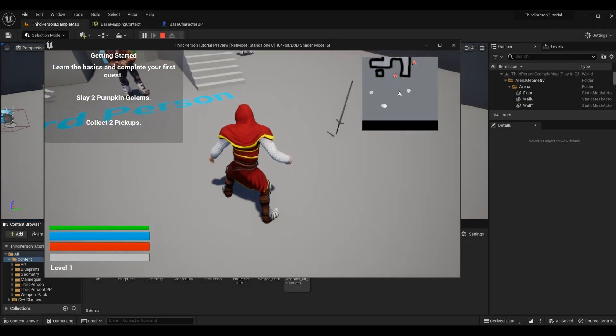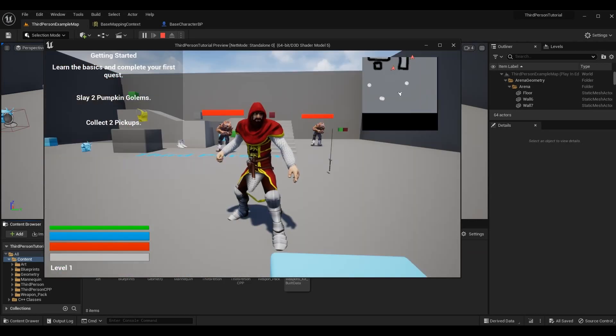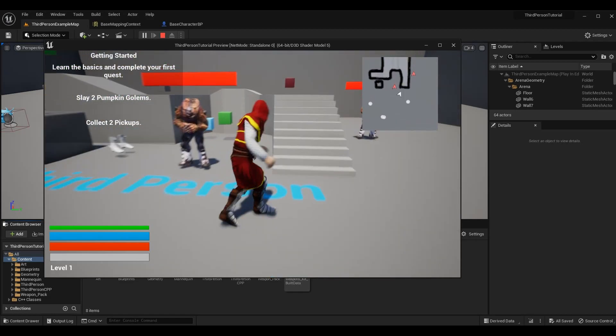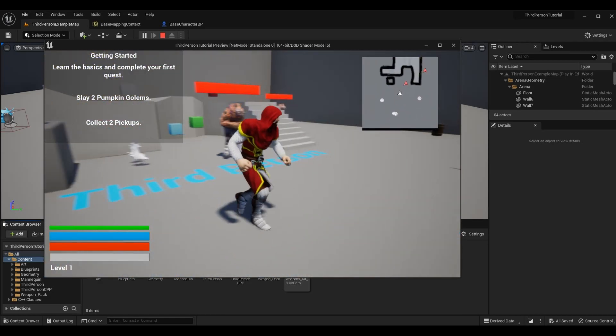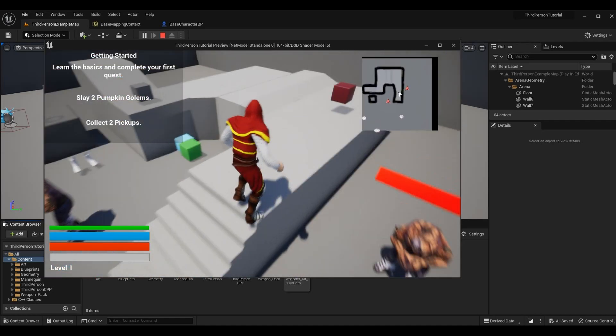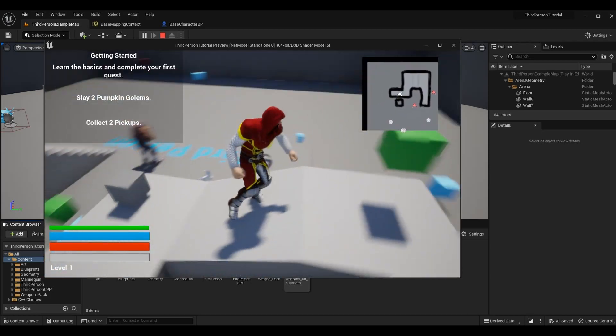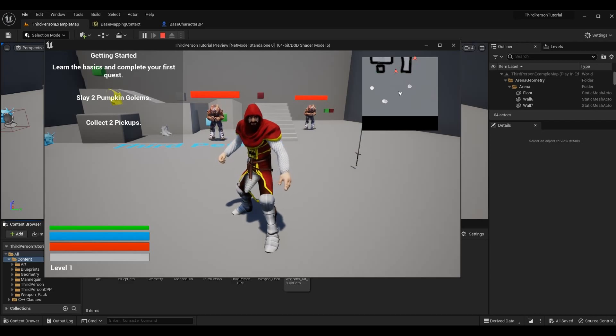What's up guys, Sean the Bro here and today we're going to be going over part 12 of the blueprint only input buffer tutorial series. Where we left off was basically catching up all the components to make them work together so that we could have the charge attacks, the multi input attacks, and all of our commands in the command list being prioritized by highest complexity. All these systems working together in Unreal Engine 4 and Unreal Engine 5. But today we're going to go a step further and cover enhanced input in Unreal Engine 5.